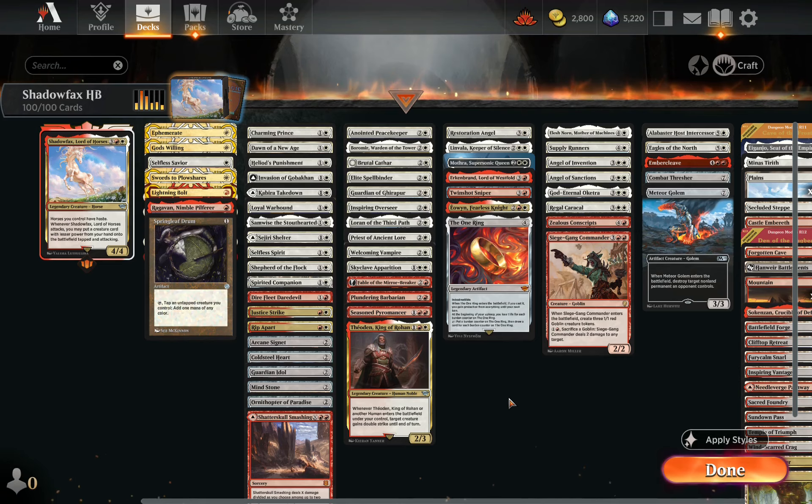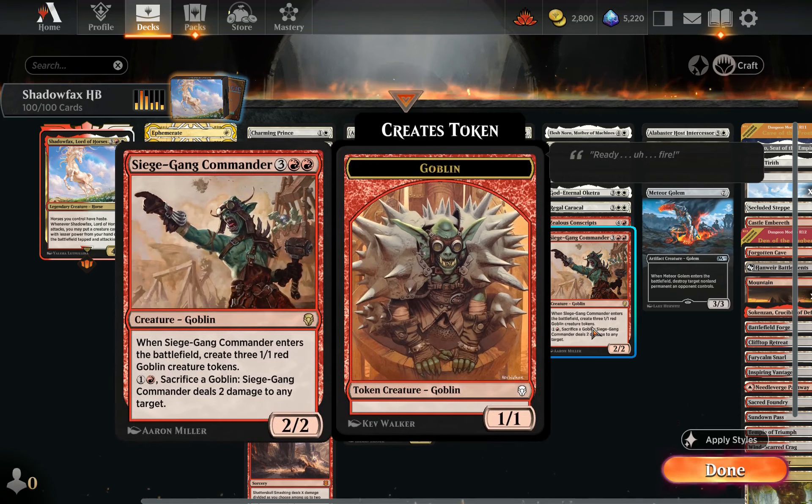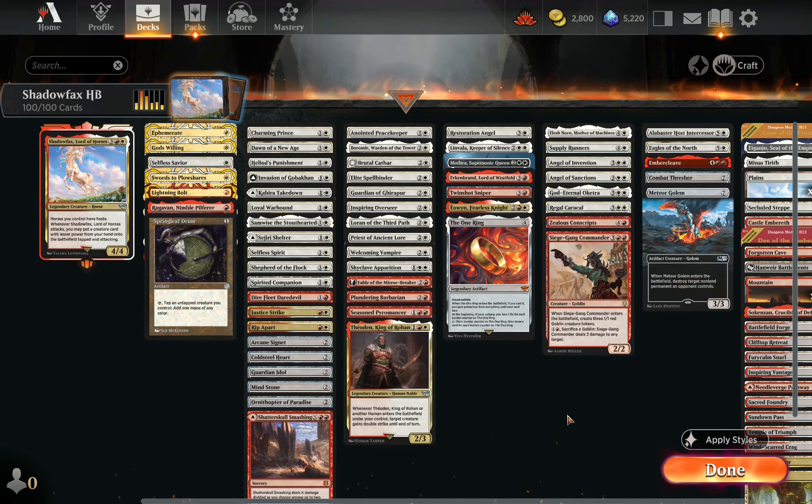The reason I think Shadowfax is so fun is that it gives you an interesting deck-building condition. By choosing impactful creatures with three power or less you end up with stuff like Angel of Sanctions, Alabaster Host Intercessor, Meteor Golem, and Siege Gang Commander — a collection of cards you might not normally see together forms the core of your Shadowfax deck. What I really like is how you can just start snowballing if you start cheating things in, especially if you have ways to keep protecting Shadowfax. It's just a fun, explosive play style.